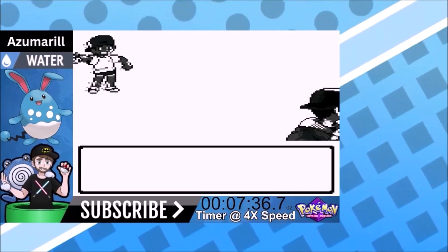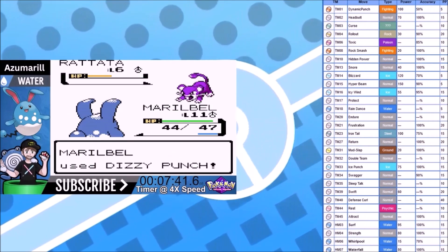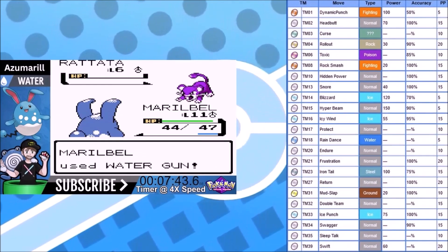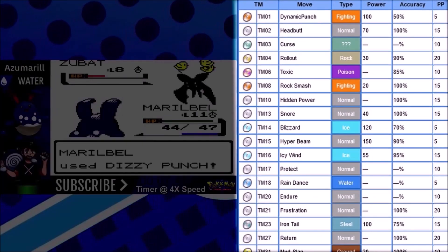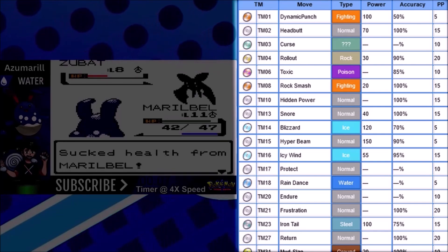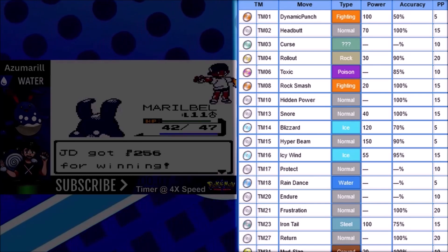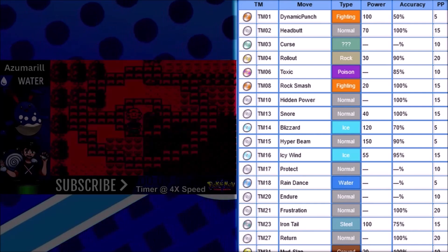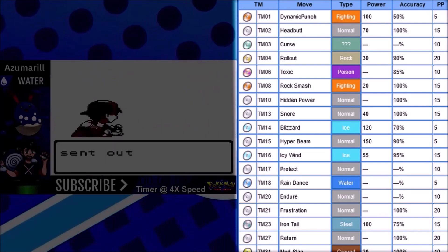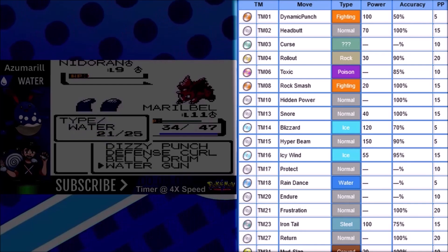On this route we're going to go over our TM moveset. We're going to start with Dynamic Punch - not going to use it in this playthrough, but it is available in case of emergencies. Headbutt will replace Dizzy Punch. As cool as Dizzy Punch is with confusion, Headbutt's better because it makes the opponent flinch and has five more power points. Rollout is a move we'll probably use just a little bit. Curse, Toxic, and Rock Smash won't be used. Hidden Power is Hidden Power Dark. My previous two playthroughs I used Hidden Power Fire and it was useful, but I think Hidden Power Dark is better.